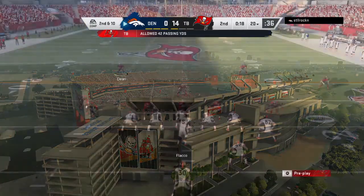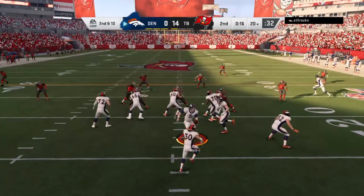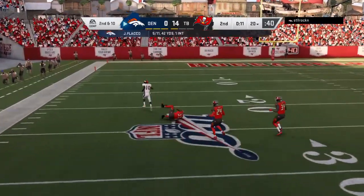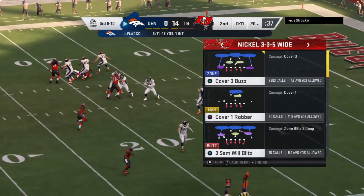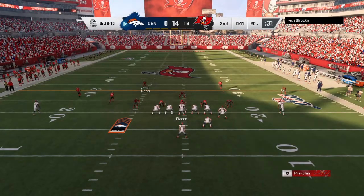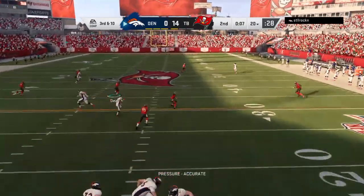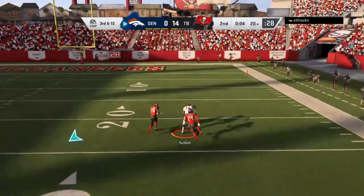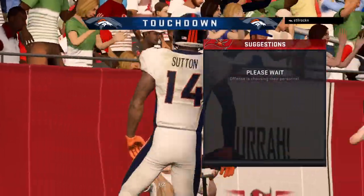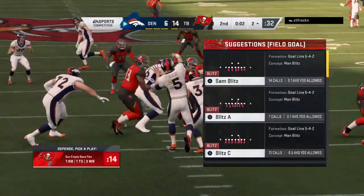From throwing to start the drive, but that went incomplete. After the incompletion, here's second and 10 from the 20 — looking for Sanders on the deep ball, and that'll be incomplete with 11 seconds remaining. Back-to-back incompletions, third and 10. Now Flacco — he'll let this go deep for Sutton. It's caught inside the 25 and he'll take it into the end zone for a Denver score. Cortland Sutton in the final seconds of the first half — they are now on the board.